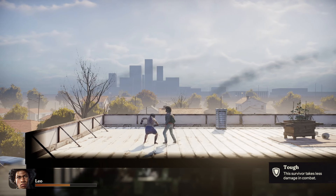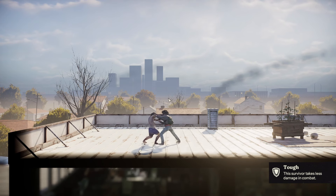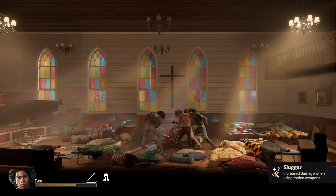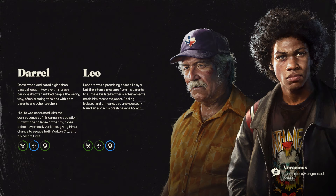For Leo, his Tough attribute reduces incoming damage by 40% when zombies are punching him. When a zombie grapples you, tapping the spacebar command twice prevents instant death, so Tough doesn't apply for that. His Slugger ability won't make a noticeable difference unless you're actively meleeing instead of doing stealth takedowns. Voracious makes Leo hungrier, but with limited demo days the impact is minimal — there's enough food to feed a group of 6, so one survivor who needs a little extra won't really hurt.